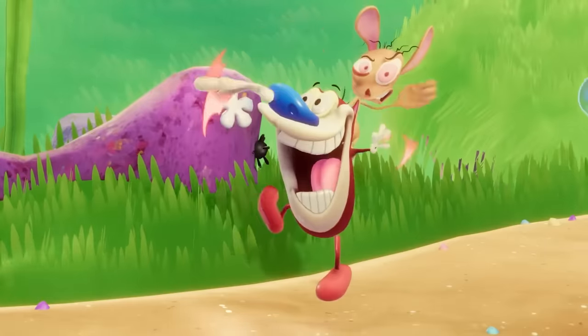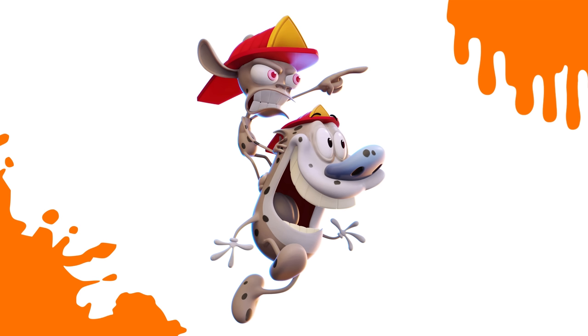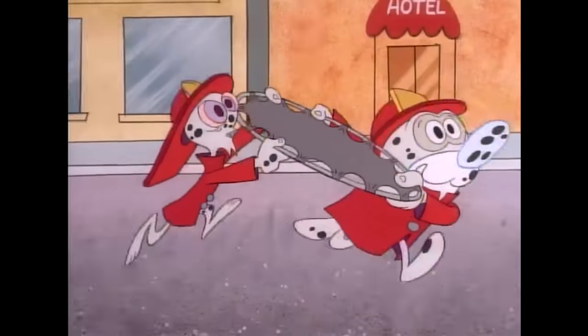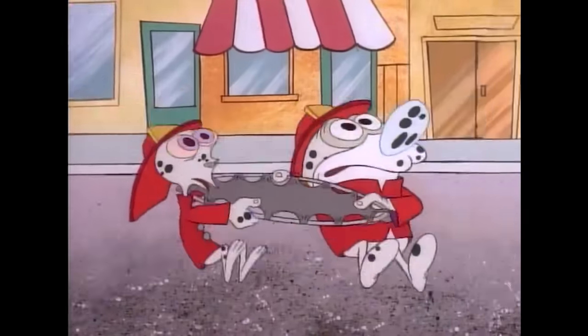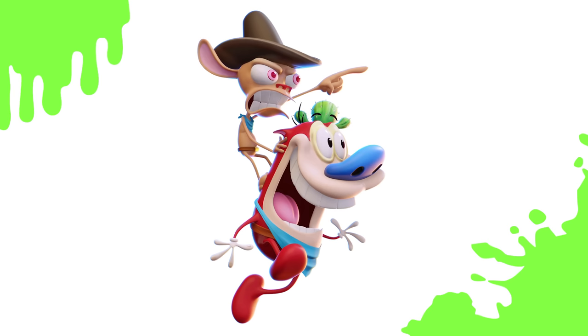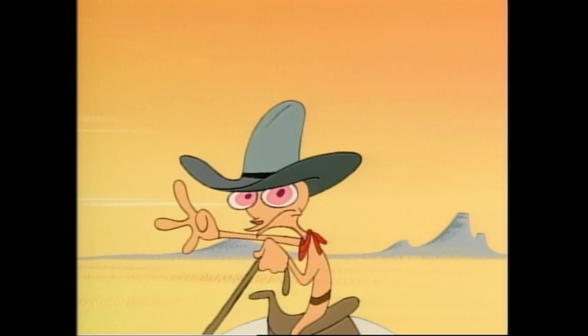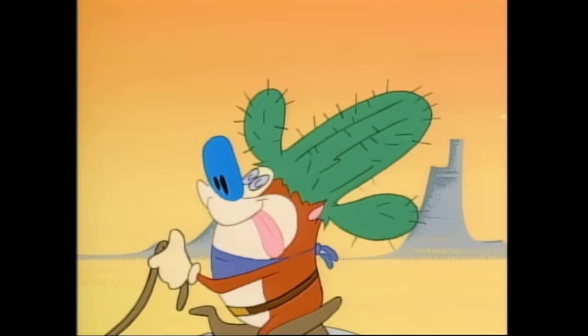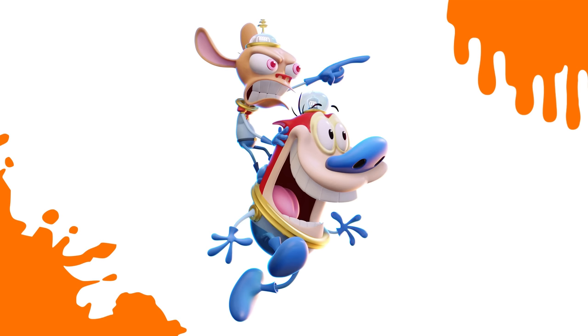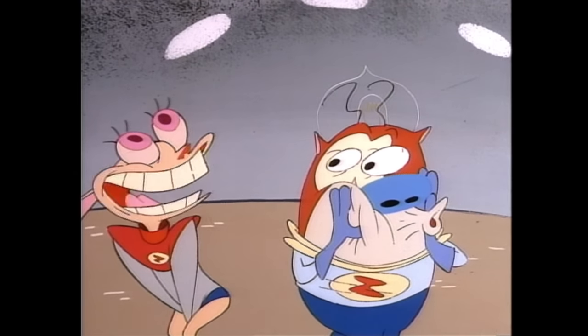Next up we have the dog and cat duo of Ren and Stimpy, the titular characters of the Ren and Stimpy show. Their first costume sees the duo painted up as Dalmatians with fire hats, from the season 1 episode Fire Dogs, where they disguise themselves as Dalmatians to get jobs at the firehouse. Next, they have an outfit from the season 2 episode Out West, where Ren dresses as Three-Fingered Hork while Stimpy is Stupid the Kid. Finally, they have spacemen outfits as Commander Hork and Cadet Stimpy, which have made multiple appearances — three times in season 1 and a final time in season 4.